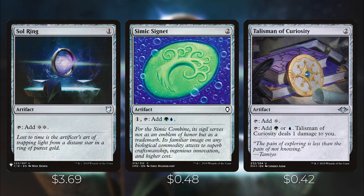Then we have our Mana Rocks: Sol Ring, Simic Signet, and Talisman of Curiosity. These are all really cheap artifacts that allow you to generate mana very quickly and early in the game so we can potentially get Zaxara down a turn or two earlier.